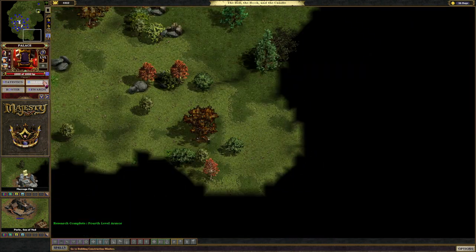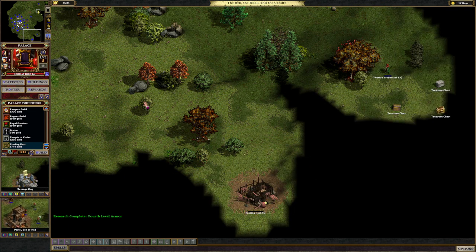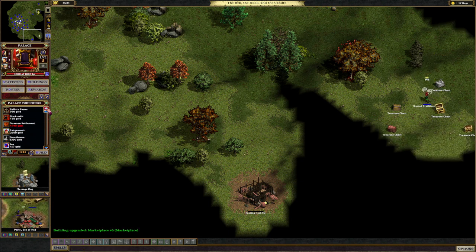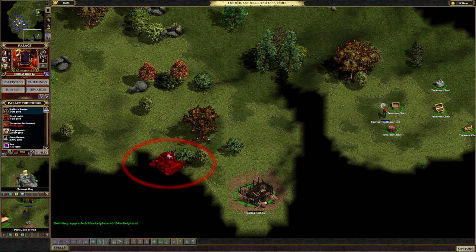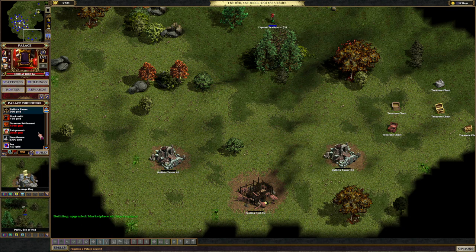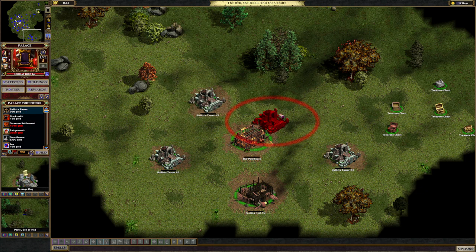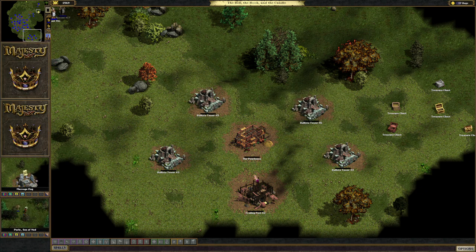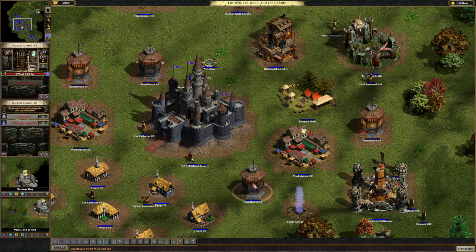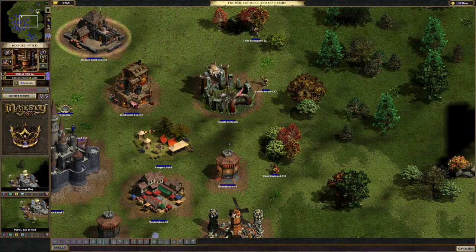We're going to build a small little outpost down here with a trading post and some Ballista Towers. So if any of our heroes happen to make their way down here, there's a little safe haven for them to run and hide. At an inn or at their guild, they can rest and recover health if they're injured. Having inns scattered around helps keep them safer instead of having to walk all the way back to your primary settlement and possibly getting ambushed on the way.